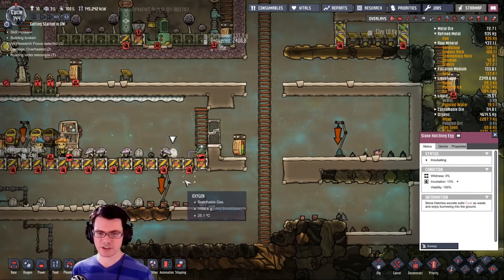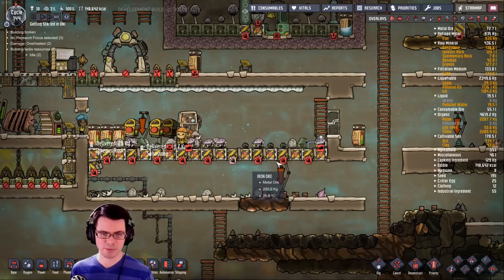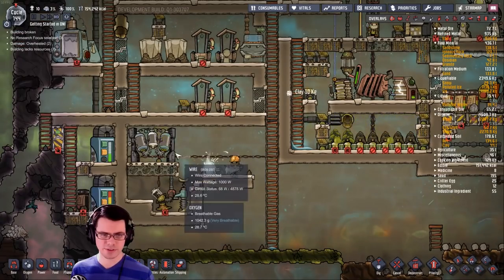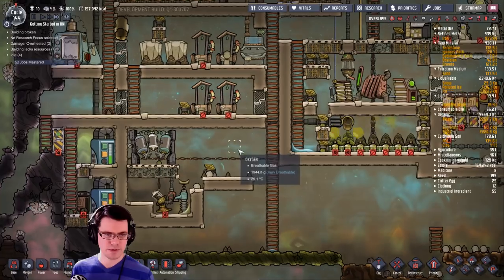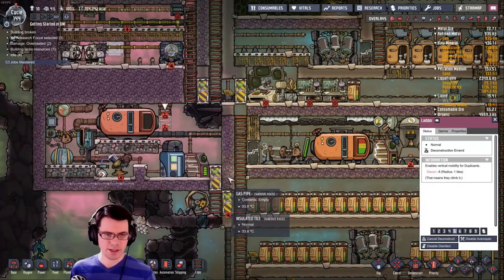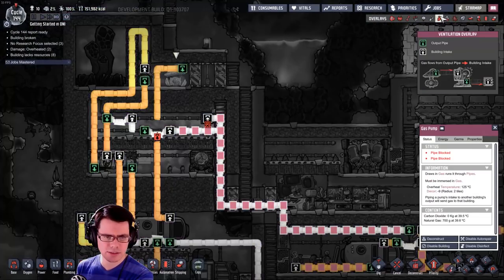The one thing I don't have is stone hatchlings — I'm going to try to raise those if I can raise a particular type of hatch. I'll put a little deodorizer over there. There's going to be a little bit of polluted oxygen that makes its way out of there, but not much.